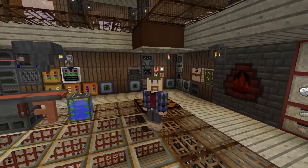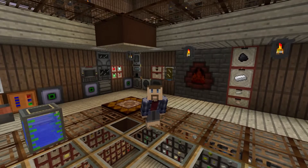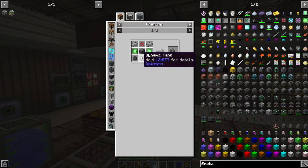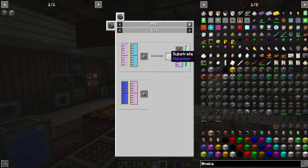Now that we have the machine that can make hydrogen and oxygen, we need to turn that into ethylene. We need the pressurized reaction chamber, which isn't really all that hard — it's all just basic materials. What it does is combine water and hydrogen into ethylene, and it also creates substrate as a by-product, which is used in making HDPE pellets and plastic.